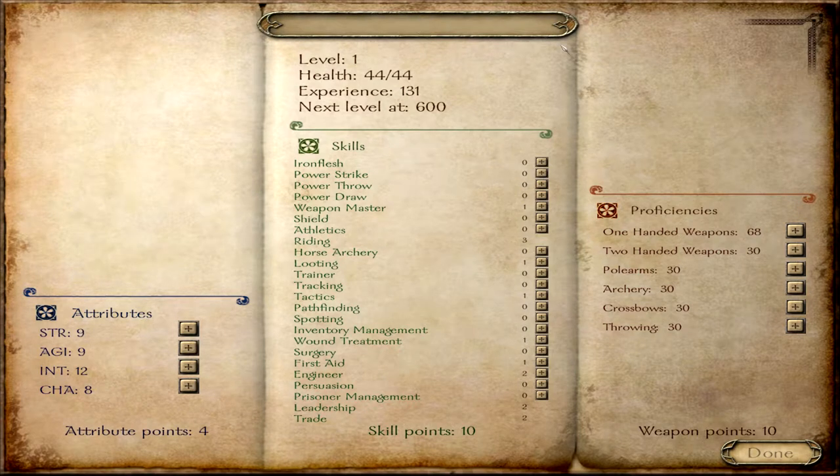So here's all the character stats. We'll go over this stuff here in a second. That's the name, your character level, health, experience, and experience to the next level. Once you get to about level 25 to 30, it gets really hard to level up because you don't get much experience from battle anymore. At that point you'll get most of your experience through completing quests and things.